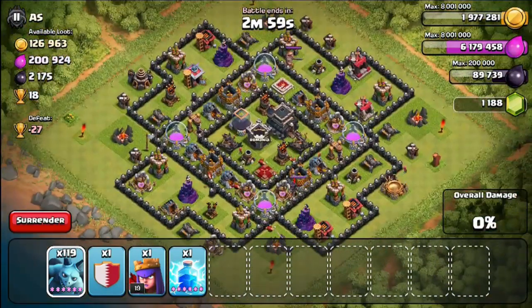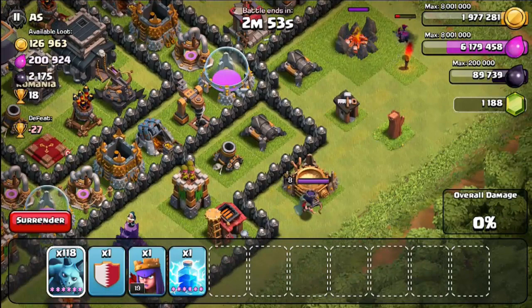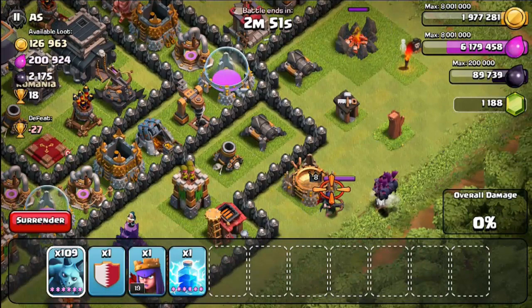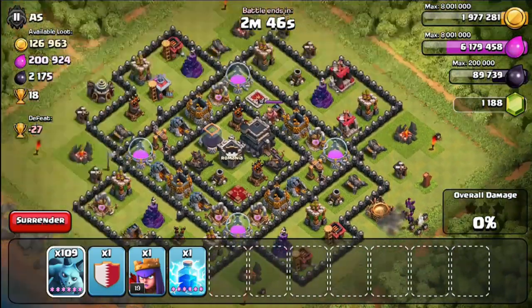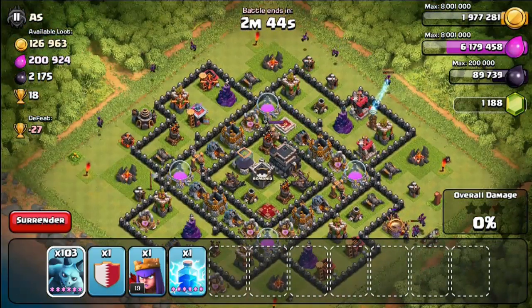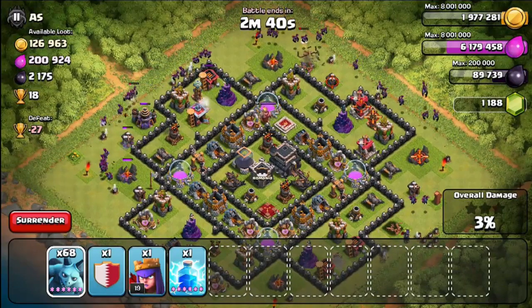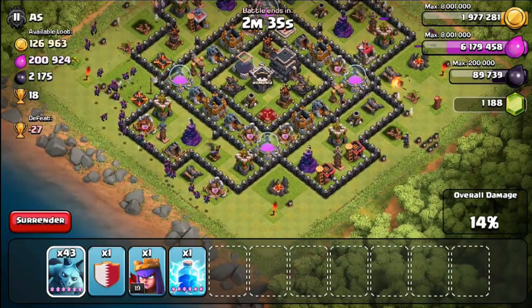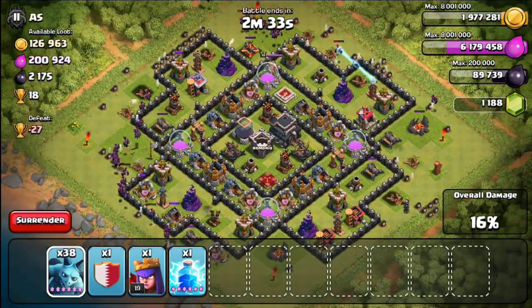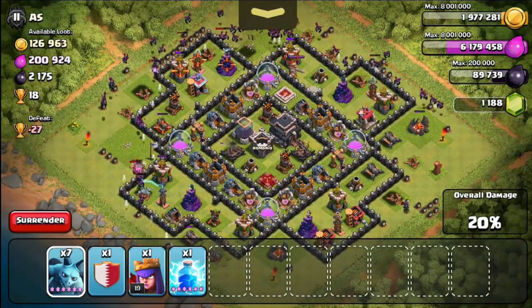120 minions — I am definitely gonna lose this battle, but this is supposed to be fun. Let's see how much we can get. I think probably around 30%. There's no way I'm winning with minions alone. Archer Queen, there we go — they look really awesome. Let's just spread them around and go 360 on this base — or 180, I guess in this case.